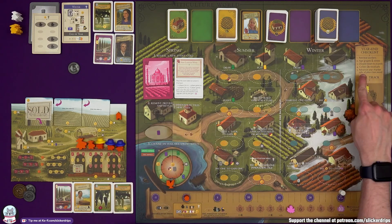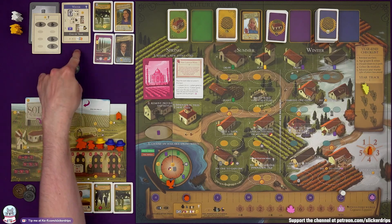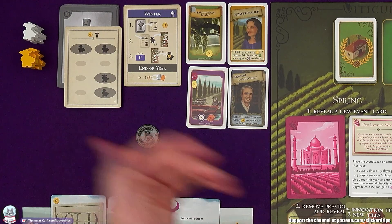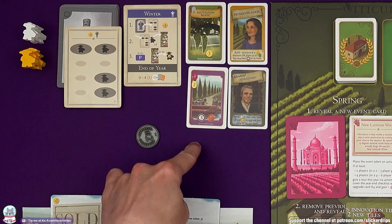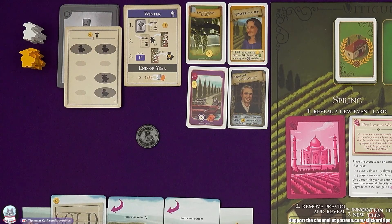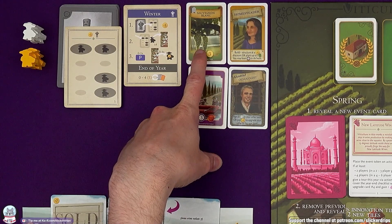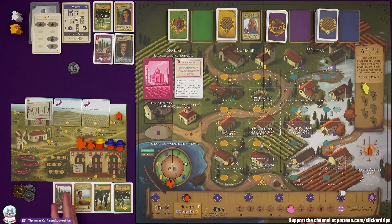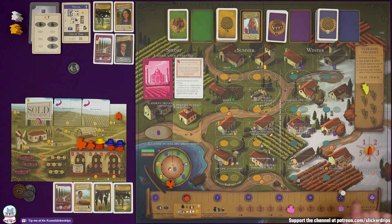We retrieve our workers, age grapes and wines — embarrassingly I haven't got any — discard down to seven cards. At this point we can discard any of Burrutino's cards we like and they draw new ones from decks they don't already have. The Oenologist — age all wines twice or pay three to upgrade your cellar — could be great. And then collect double residuals, advance the year marker. We are in year two of six.